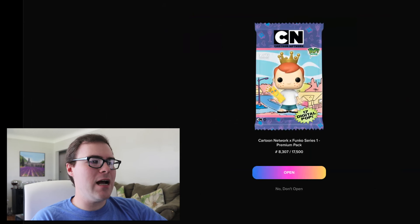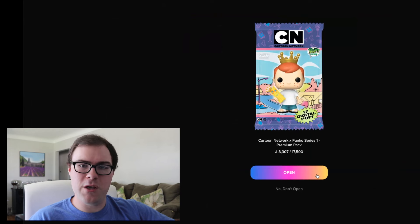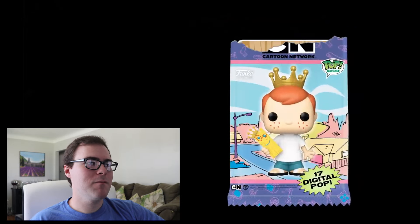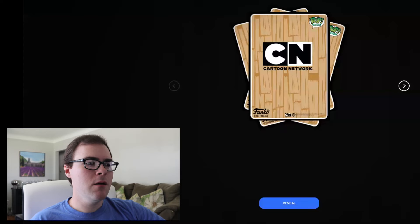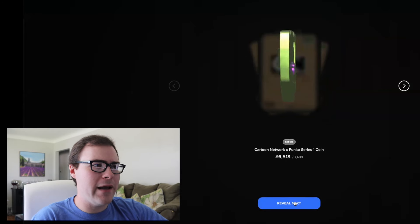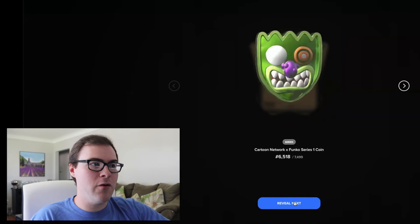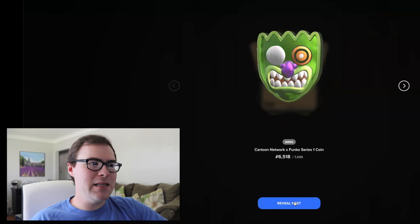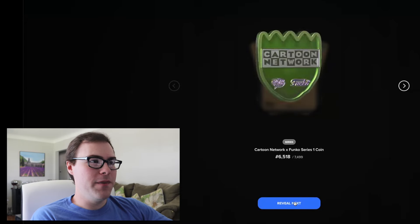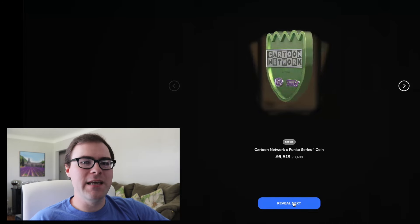The second-to-last pack is number 8,307 out of 17,500. Let's see if this is the pack where we pull a redeemable or multiple, because ultra figures have a huge rarity so there could be a lot of times we pull those. The first card is actually not a card — it is the Cartoon Network Funko Series 1 coin, which is pretty sweet. It's in the shape of Eustace Bag and has the Cartoon Network logo and the Droppin' Funko logo on the back. The coin does not count toward the 17 cards, so there are still 17 cards left to go.